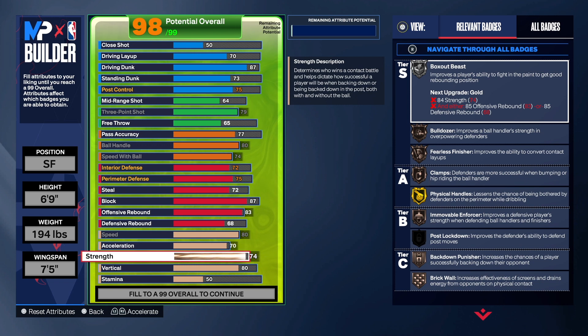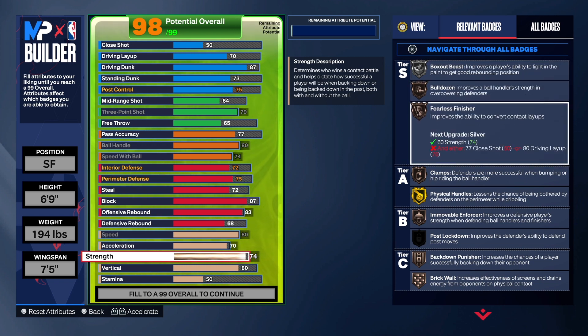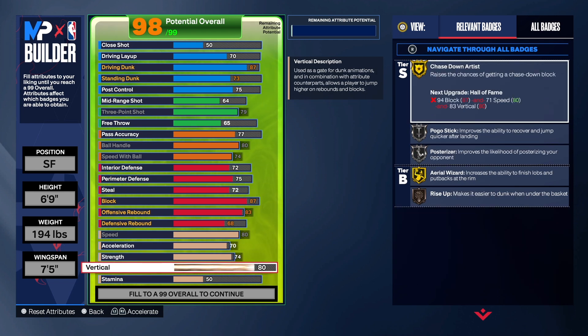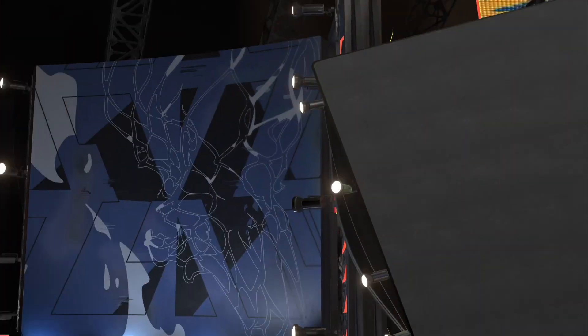Strength is at 74 — I took it up to get Bulldozer on at least Bronze and I really wanted Fearless Finisher on Silver, but the layup cost held that back. I'm trying to dunk when I get to the rim anyway. Vertical is at 80 — that was for Chase Down, Pogo, Posterizer, Area Wizard, and Rise Up. The rest goes to Stamina — with 93 Stamina we get Handles for Days on Silver and Workhorse on Silver.